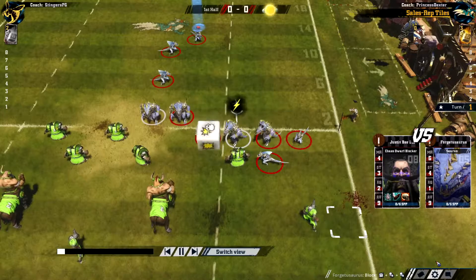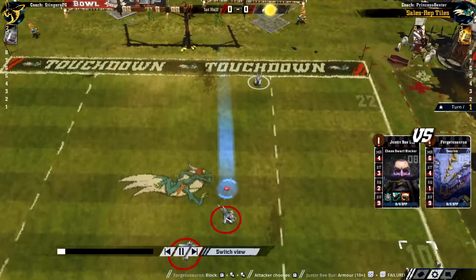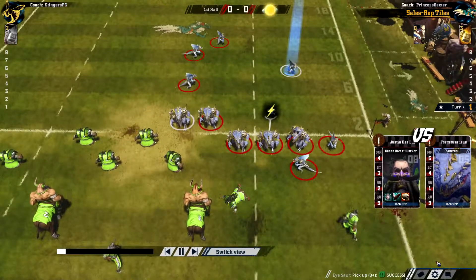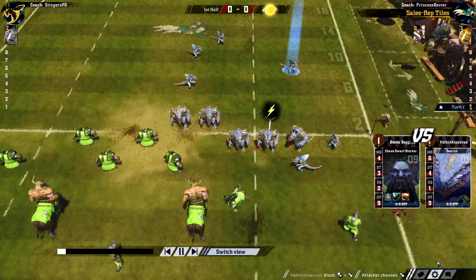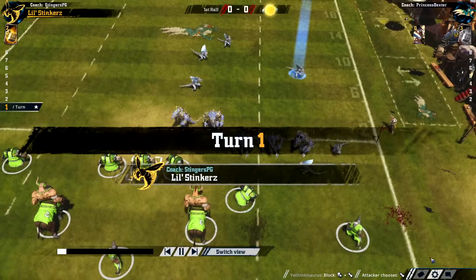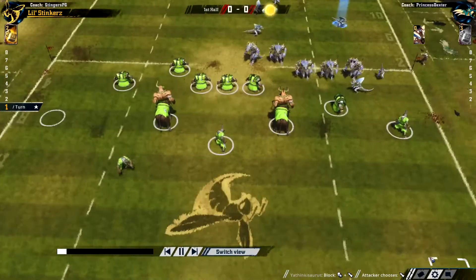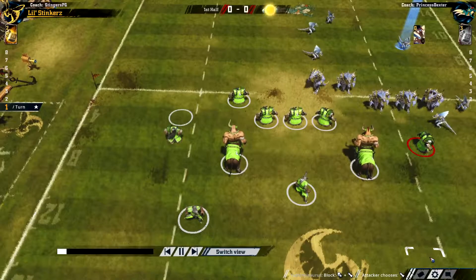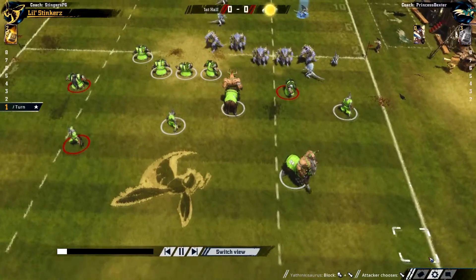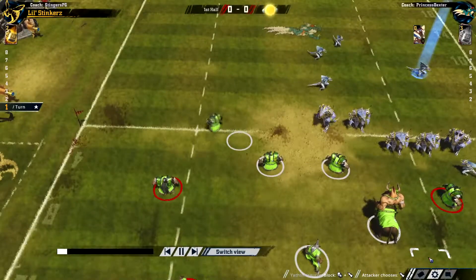Here comes the Blitz. Reroll — that'll do it. But the Dwarf's got very high armour, so that doesn't go through. They pick up the ball and run it straight forward. Just a push, not following up — which means the Chaos Dwarves are only going to get the one Blitz. I was moving that Bull Centaur back just in case, because those Skinks can really move quickly. A little bit of safety.